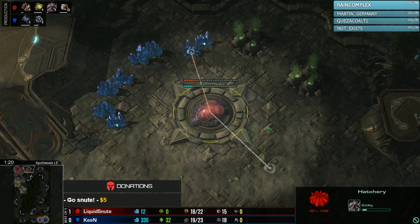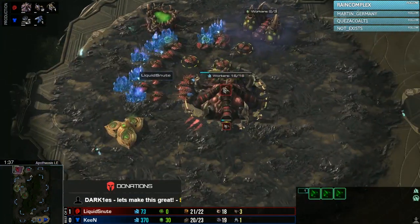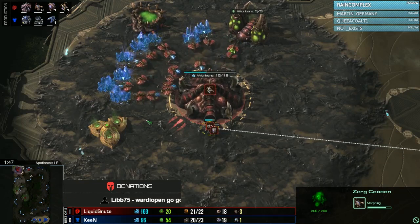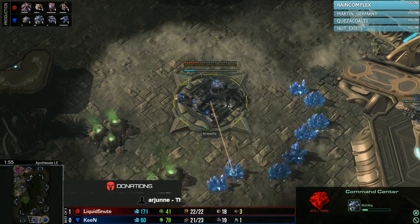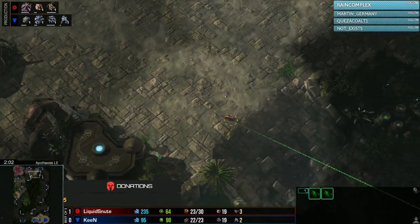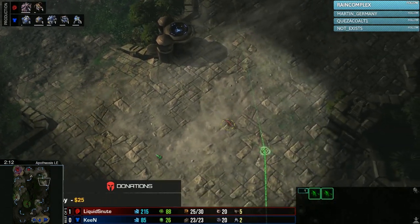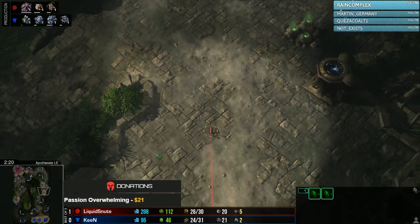Getting set up into game two — a Hatchery coming down at the natural, and Pool Hatch Gas from Snoot. Once again he gets two Lings out almost immediately, probably running around the side of the map to try to find a proxy or check for Terran aggression. On Apotheosis, Terran players don't always like the map because it's hard to push on, though it's good for tank play — there's a lot of flanking potential for the Zerg. Keen's Reaper is coming in towards the natural and does a little damage to a drone.